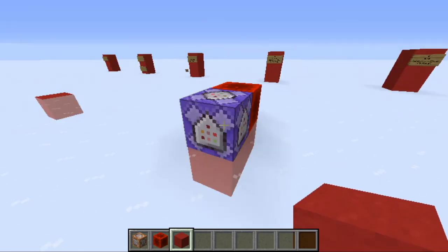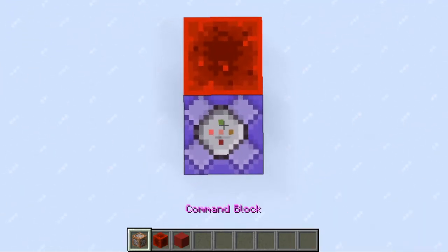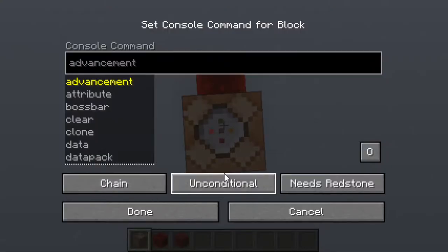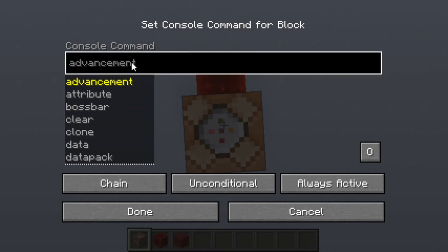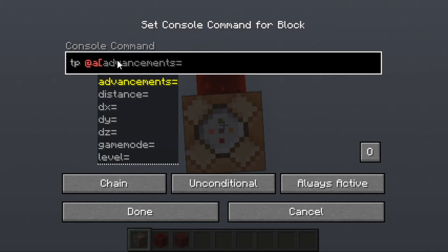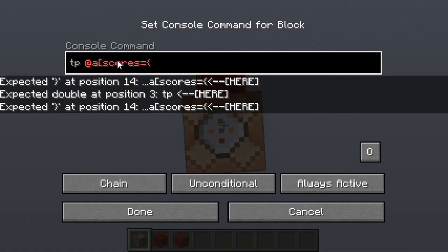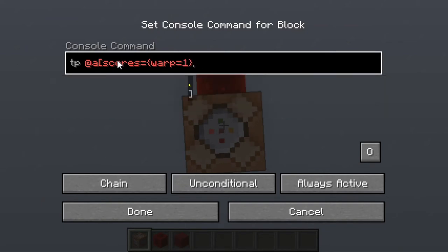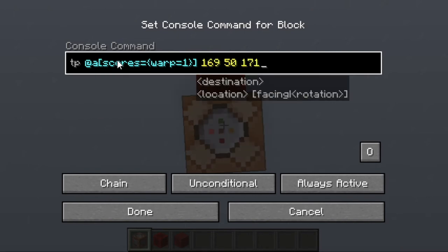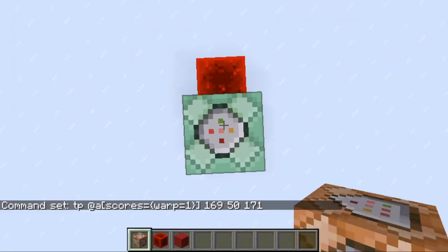Return to the command block you placed and add a new command block facing up on top of it. Open it up, make it chain, unconditional, and always active. Then write the command: tp @a[scores={warp=1}] followed by a space and paste in the coordinates you just copied. Nothing should happen yet.